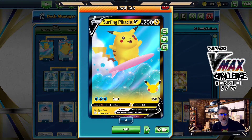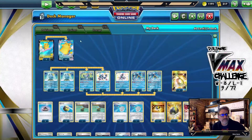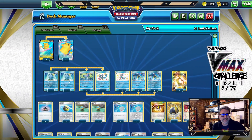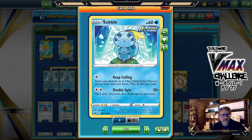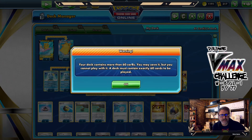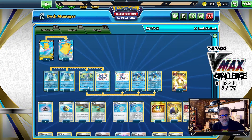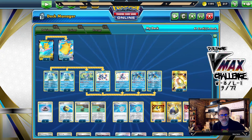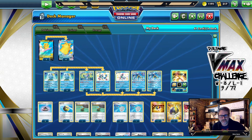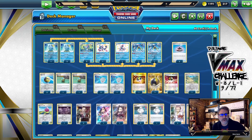We have four copies of Surfing Pikachu V — 200 HP for the same three water energy, 150 damage — but we have to take knockouts with the VMAX. We're running the Inteleon line. I only have three Sobbles so I'll need to get rid of another card to fit four. Four Sobbles, three Drizziles, three Inteleons — one Shady Dealings and two Quick Shootings. Maybe we'll get rid of the Escape Rope. Three Evolutionary Incense.